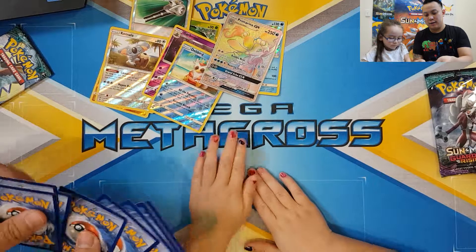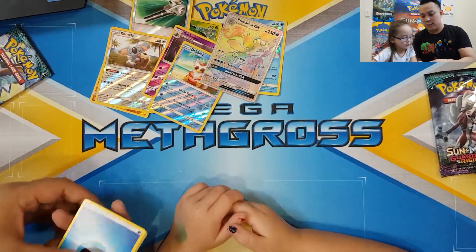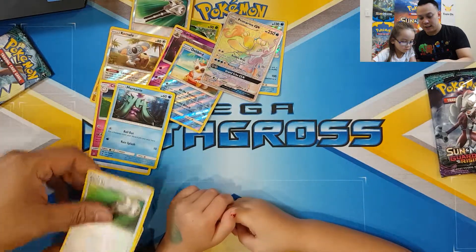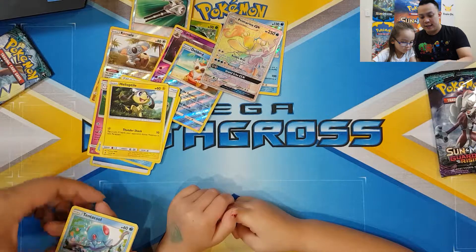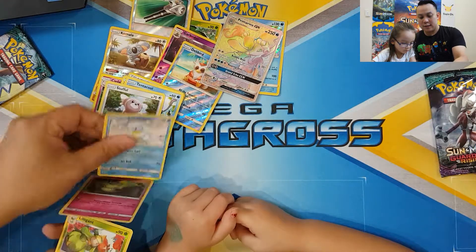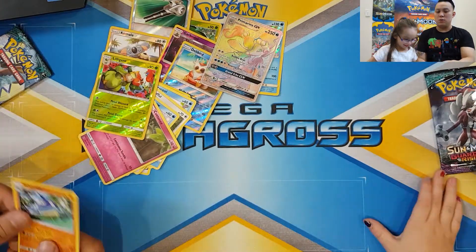One, two, three, four to the front - one, two, three, four, five. Energy, Clefable, Mantine, Field Blower, Helioptile, Tentacool, Stufful, Sandshrew, Cottonee, Lilligant, Wishiwashi.